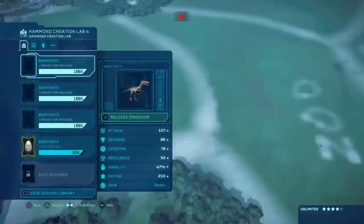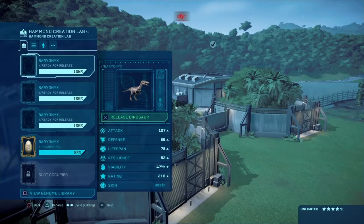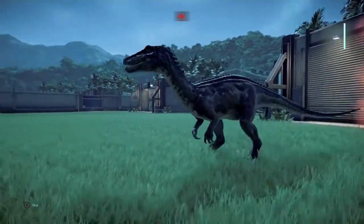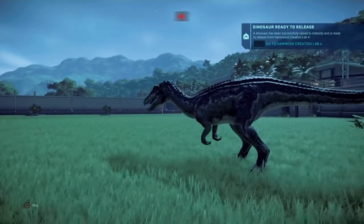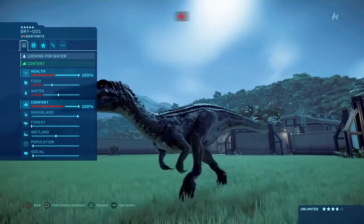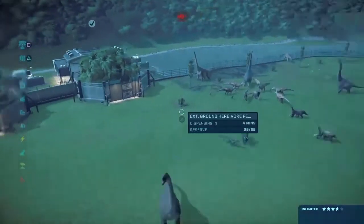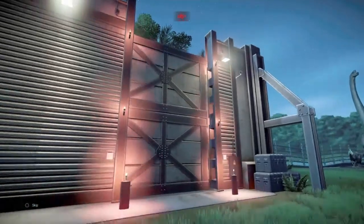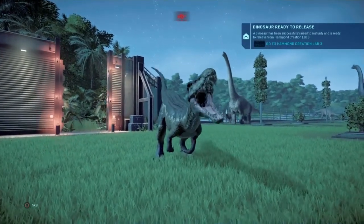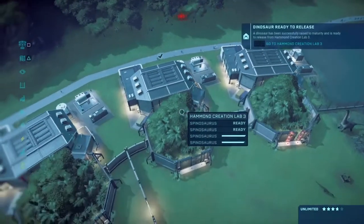The dinosaur's ready to release. We'll do the Baryonyx. Hopefully I got the skin that looks similar to Limbo, because I really want a Camp Cretaceous DLC - but I doubt it's gonna happen. Even a free DLC that just gave some skins, like Baryonyx skins for Limbo and Grimm - we don't have those. And you may be thinking, what about Chaos? Well, Chaos is basically the basic skin. I think it's Tundra - yes it is! It's not the right green but it's the closest one we're getting.